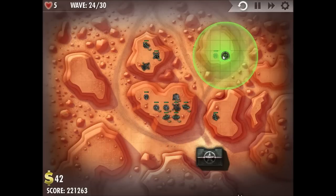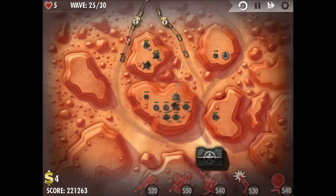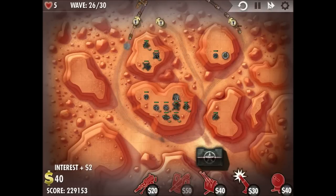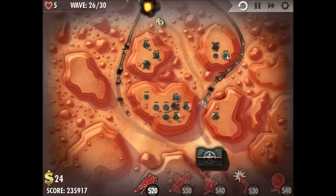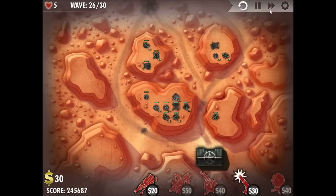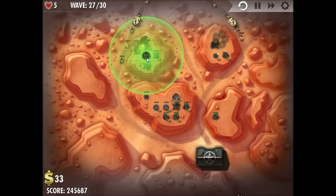At this point we're getting some decent interest going on, and some of those enemies are getting kind of close. So we're going to add some coverage to the east side with a machine gun turret there. We've got one of our cannon turrets upgraded to level 3, and an upgraded anti-aircraft turret can hold all the planes on its own.